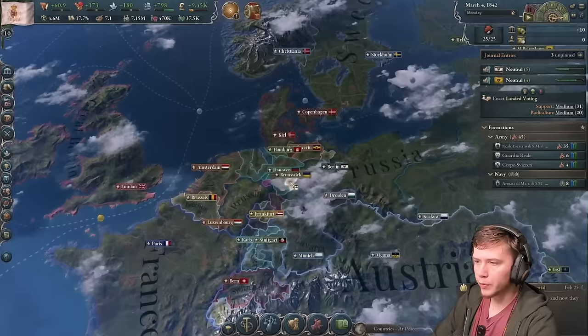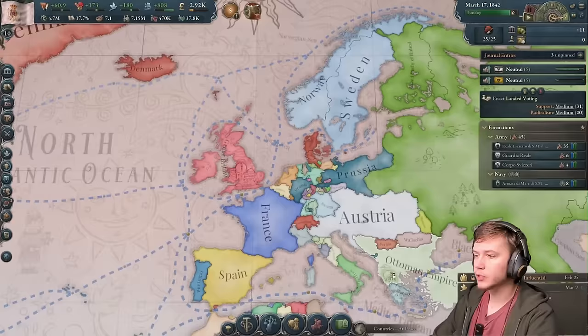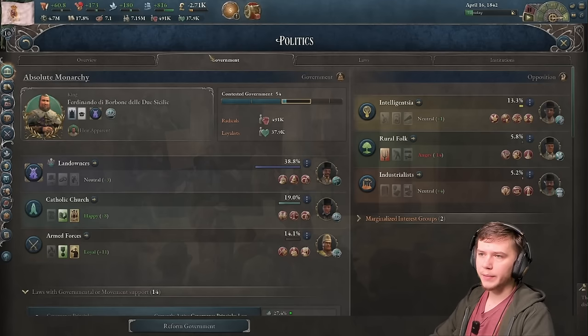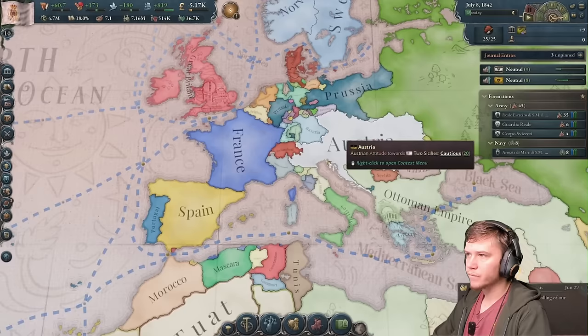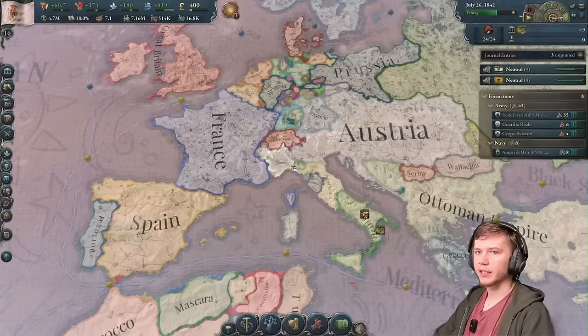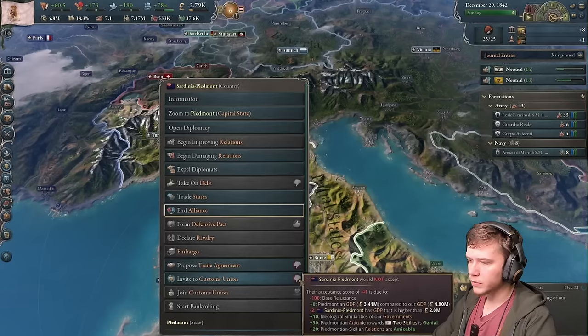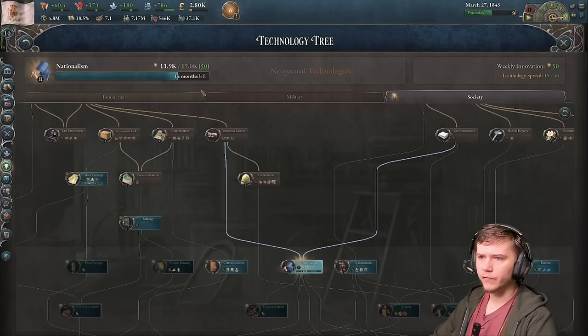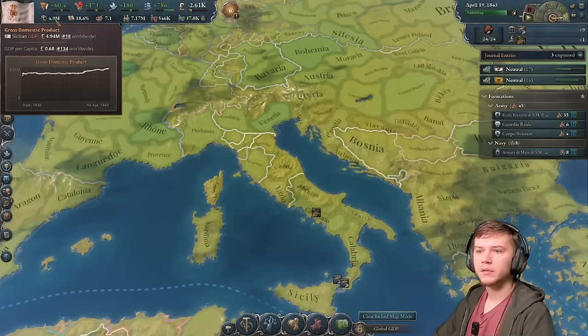Hanover formed the Confederation of the Rhine - fair enough, good for them. There are quite a few radicals right now, but honestly it's not a bad thing because in a minute you'll get to see the special radical maneuver. Austria, have you made any dumb alliances? You made a defensive pact with Russia - screw you then. They might join once they become friendly. Only 14 months until nationalism now - GDP is going up pretty strong.